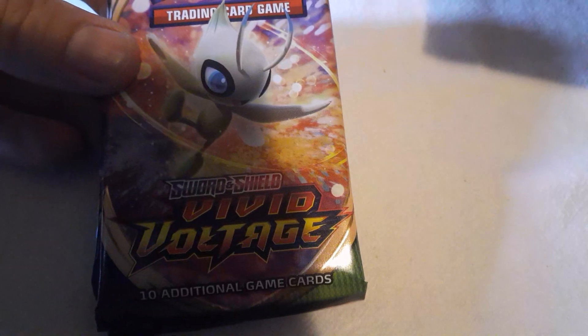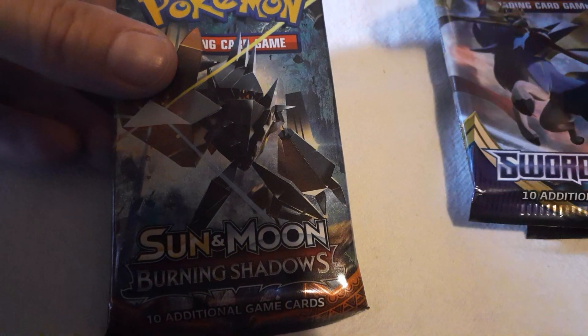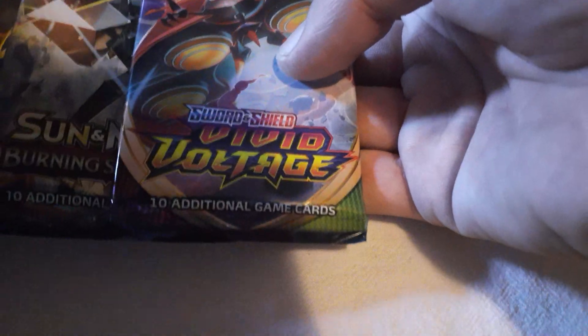The packs that come with this tin will be Vivid Voltage, Vivid Voltage, Sword and Shield, and Sun and Moon Burning Shadows. I get this Burning Shadows because she got the last one, guys. Same pack though? Yeah, a different pack — different picture. Our second Burning Shadows pack. Oh, very awesome guys! I'm going to get that one automatically. She's going to choose which one she wants. Vivid Voltage and I get Vivid Voltage — she took the Sword and Shield.